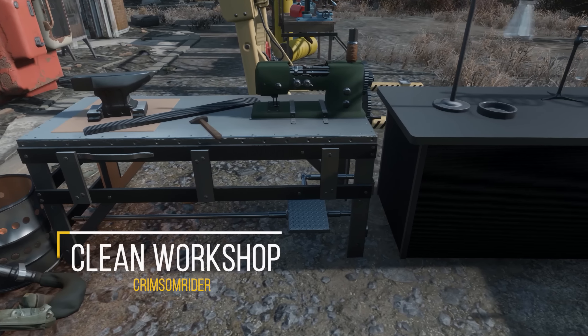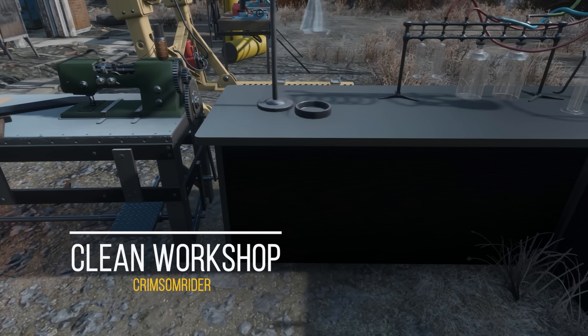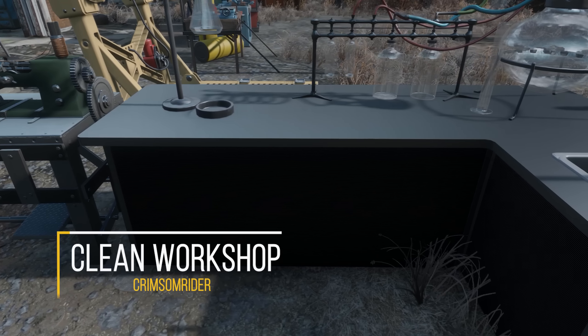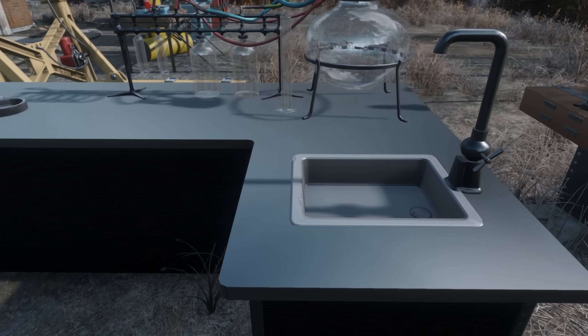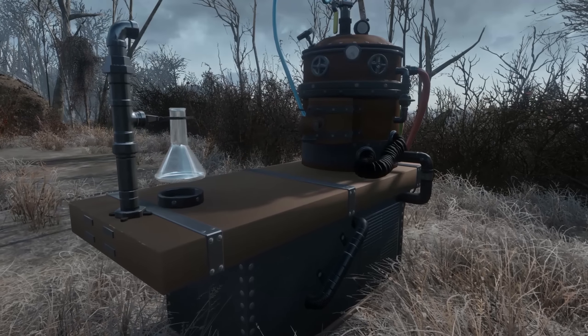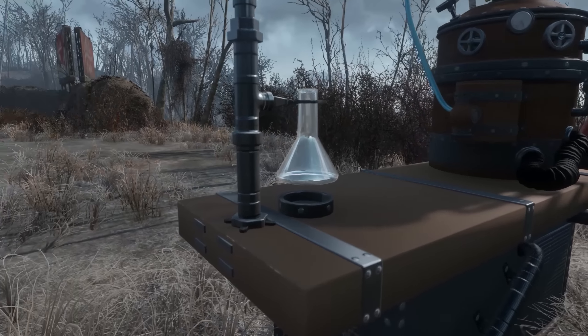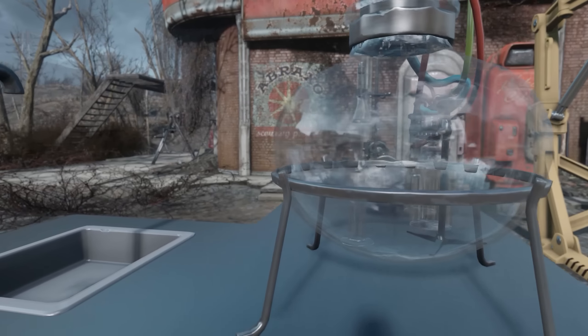Next up we have the Clean Pre-War Workshop. Basically, this adds in a bunch of clean versions of all the different workshops and crafting benches in Fallout 4. Some of these workshops also have a few additional changes — in addition to having that clean and sleek looking texture, they have little details like changing what kind of tanks are on them or just adding more detail to some of the features. All around, it's a very simple but very cool mod.